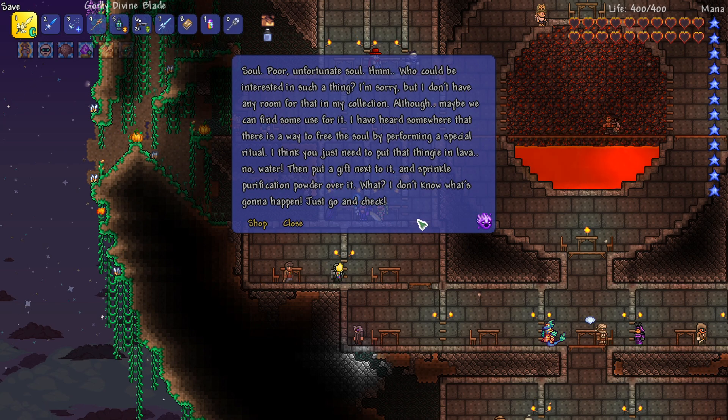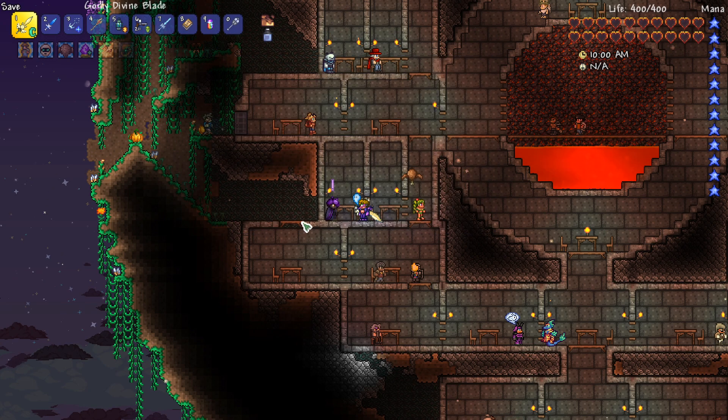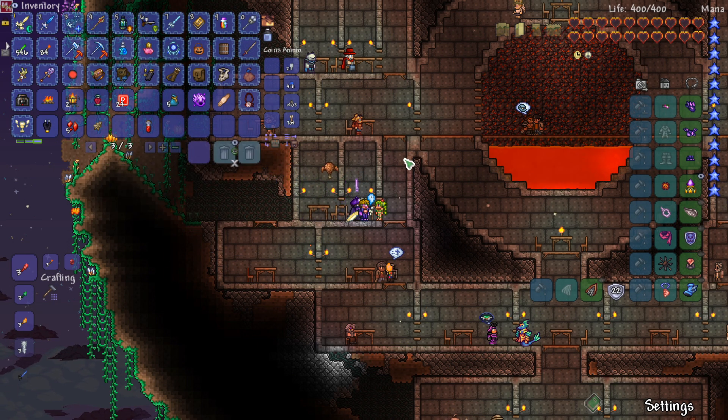Poor unfortunate soul - who could be interested in such a thing? I don't have any room for that in my collection, although maybe we can find some use for it. I've heard there's a way to free the soul by performing a special ritual. You just need to put that thing in water, then put a gift next to it and sprinkle purification powder over it. I don't know what's gonna happen - just go check. That's pretty interesting. Hello everyone, welcome back to modded Terraria!